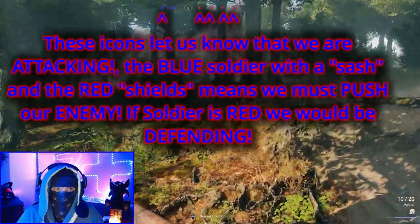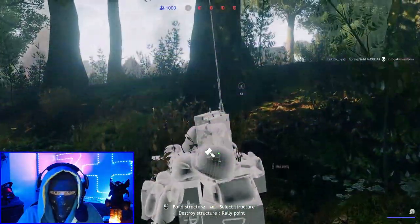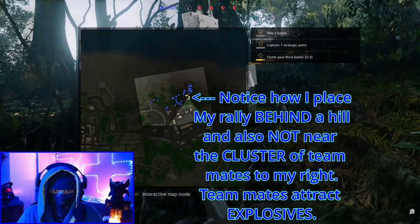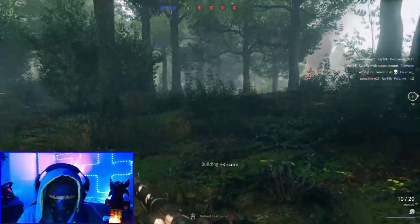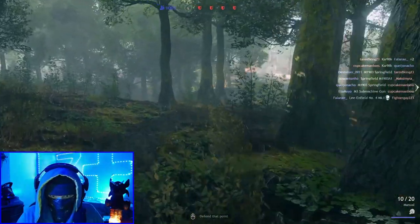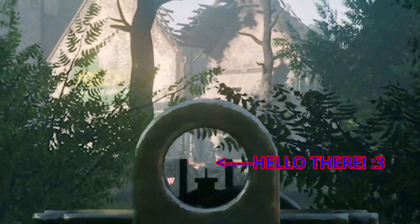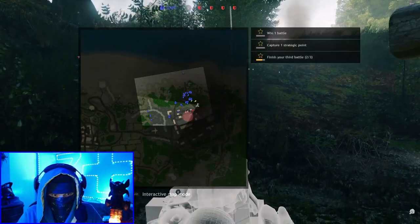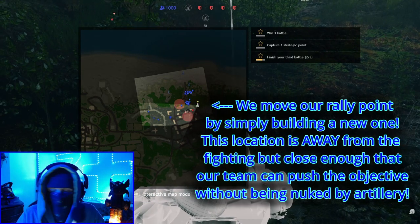Let's take a quick look at our map. We can tell that we are attacking - we are blue. So we're going to get a nice little rally point up. First off, the first thing we want to do as an engineer - don't try to build it as close as you possibly can to the point. You do have to think about where the enemy might drop artillery or throw grenades. We're going to build one, and this time we're not so much going for kills as we're going for the engineering. Take him out real quick with a nice little headshot, and just build another rally a little bit closer.